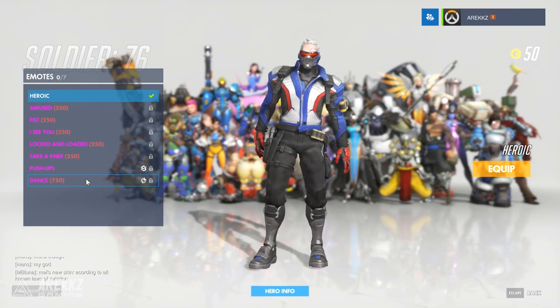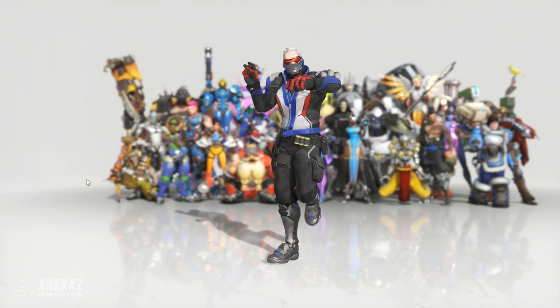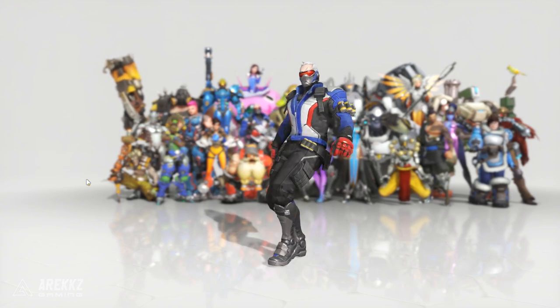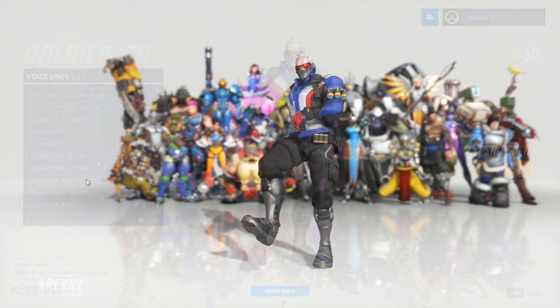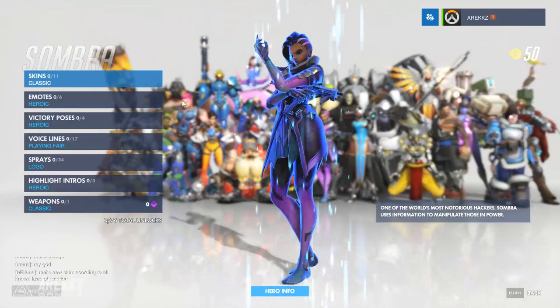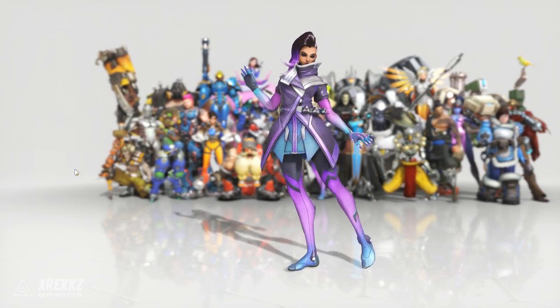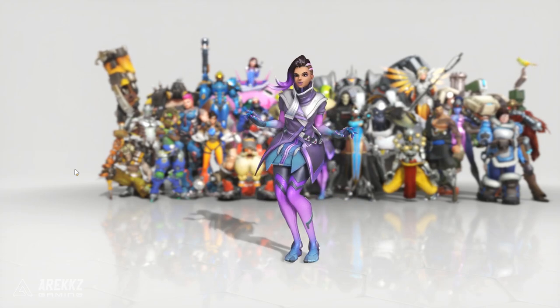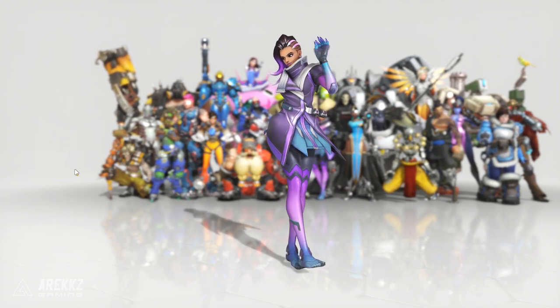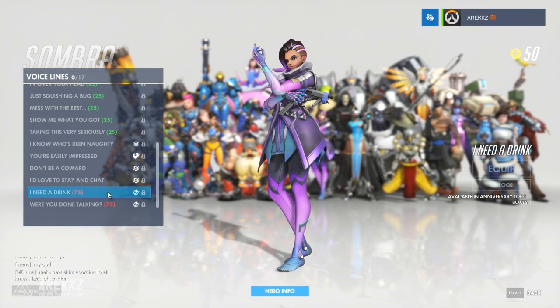Jumping out from there — this is how a soldier dances. And this is what he has to say this time. As for Sombra — same story, no skins, but she does of course have an emote. This is Sombra's dance. And these are her voice lines: 'I need a drink' and 'Were you done talking?'